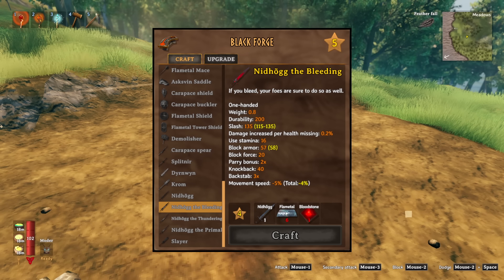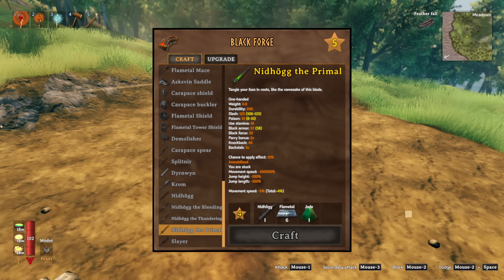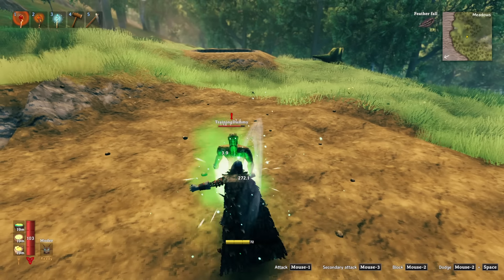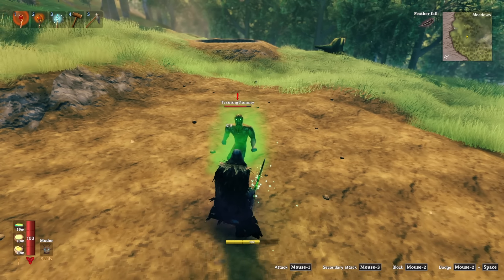You can do the bleeding version, the thundering version, and the primal version. All of these are on the same damage level as the Durnwin, and they're also much easier to get a hold of and craft.